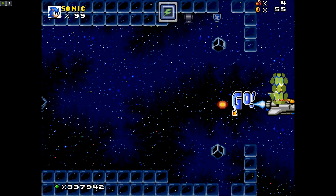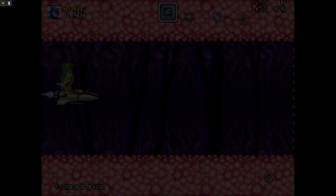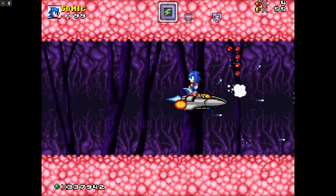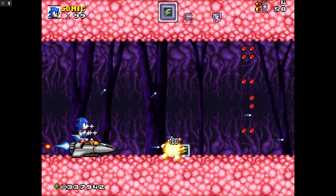That area was different. Apparently this one only has one path. This leads to where we were before, the boss. We've seen this part already in the last video, so we'll skip ahead to the Black Switch Palace next.